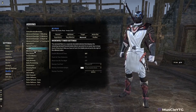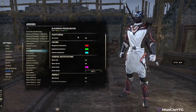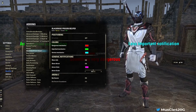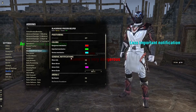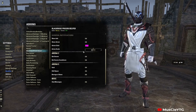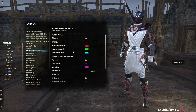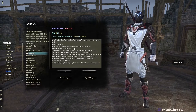Black Rose Prison Helper is really nice. It gives you less-important notifications, important notifications, something-very-dangerous alerts, and spawn warnings for the different waves. It's very helpful if you plan on doing Black Rose Prison — I'd definitely recommend getting this.